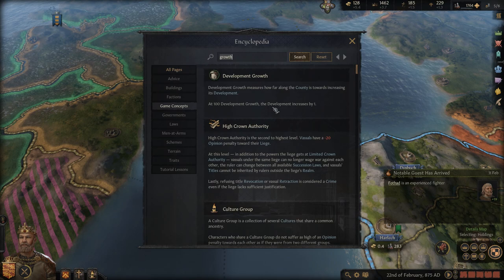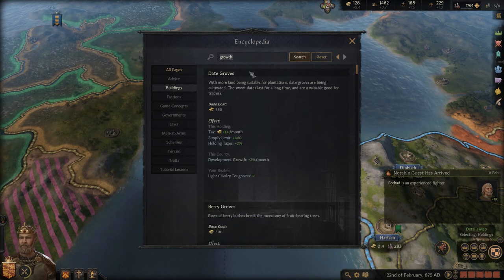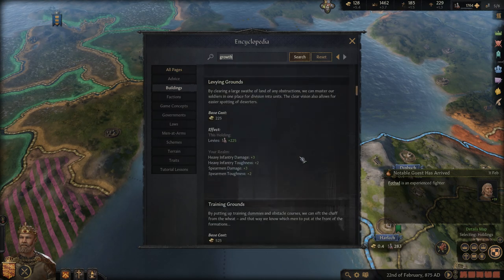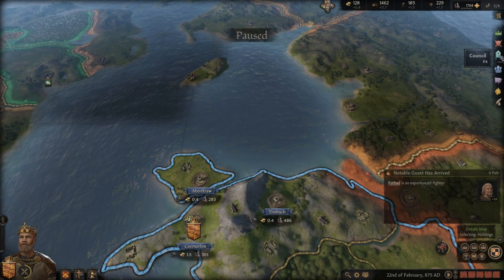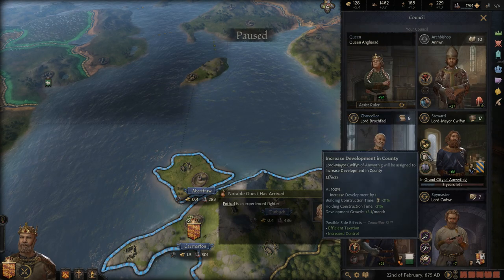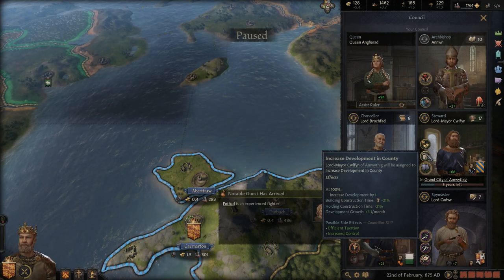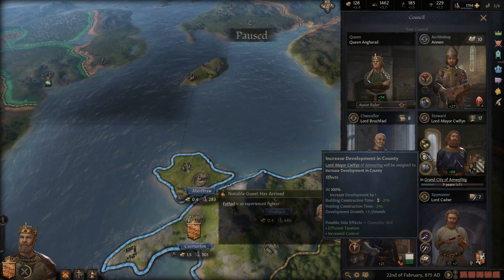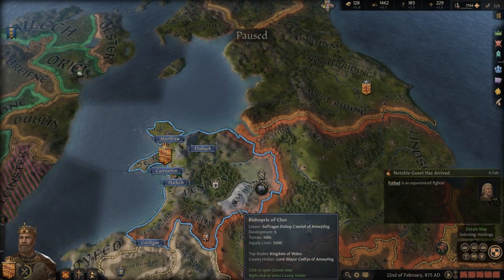Alright, that doesn't help me actually telling me what grows. I'm not seeing anything that actually grows. But — 100% increased development by one. Okay, that's what I need to do, I think. So when he's done with this one, I'll have him grow there. That would probably be good.